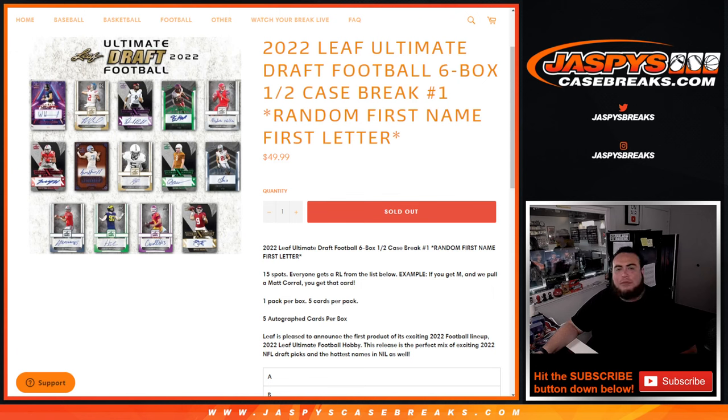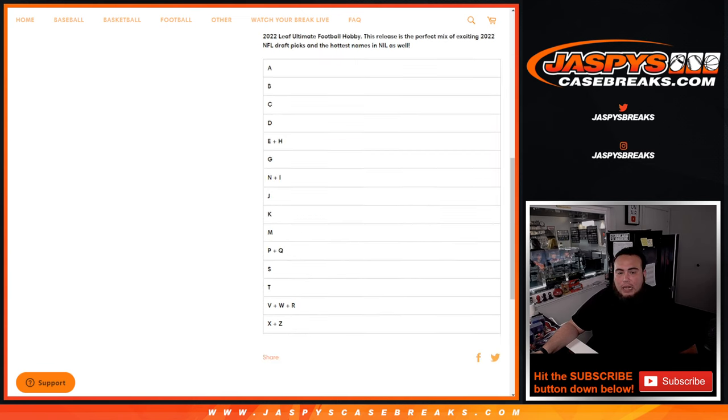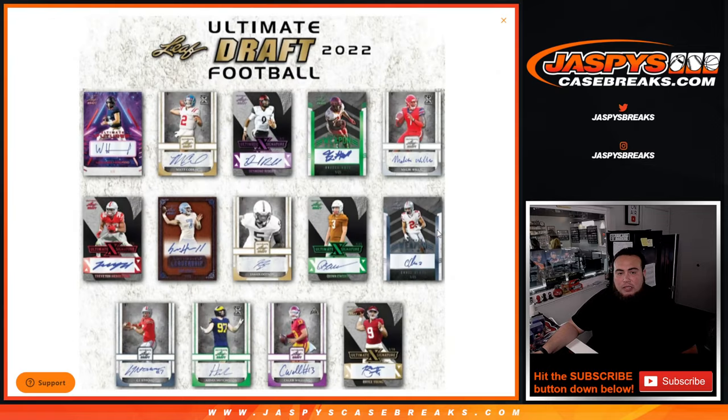What's up everybody, Jason here for JaspiesCaseBreaks.com. 2022 Leaf Ultimate Draft Football just sold out. This is a six-box half case break, random first name first letter. Number one — 15 total spots, everybody gets a random letter from the list. Example: if you get letter M and we pull a Matt Correll, you will get that card. There's one pack per box, five cards per pack.